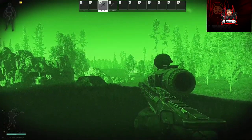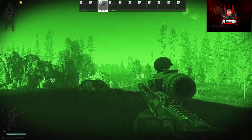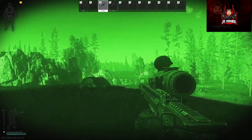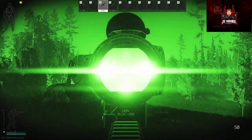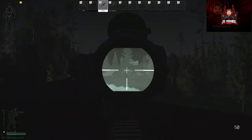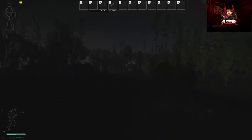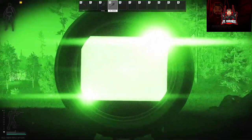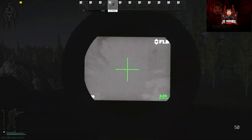Moving into our first two scopes: the Reaper IR and the Fleur. Everyone should pretty much know about these two. You can't use them with MVGs on, but take it off and they're good to go. There's a night mode for the Reaper IR and the same for the Fleur. But if we turn our MVGs on, it goes to shit. It also has a variable zoom.